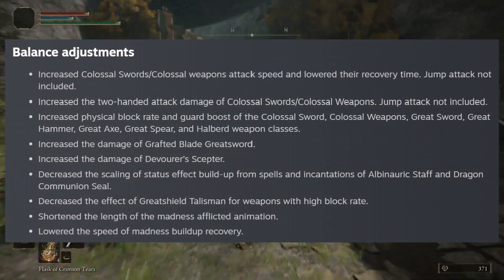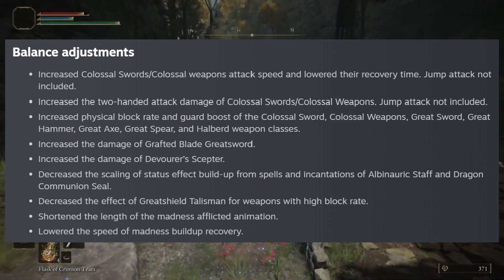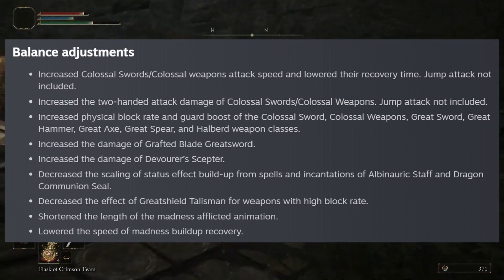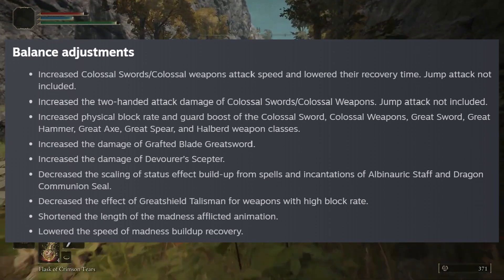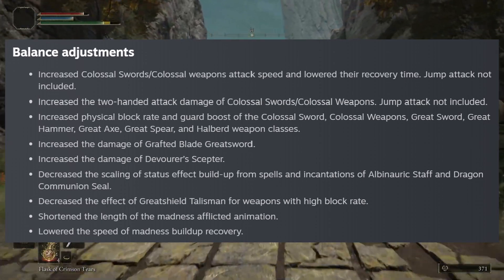In terms of balance adjustments, they increased the colossal swords and colossal weapons attack speed and lowered their recovery time, not including the jump attack. They also increased the two-handed attack damage for colossal weapons and colossal swords, not including the jump attack. They also increased the physical block rate and guard boost of colossal sword, colossal weapons, great sword, great hammer, great axe, great spear, and halberd weapon class.